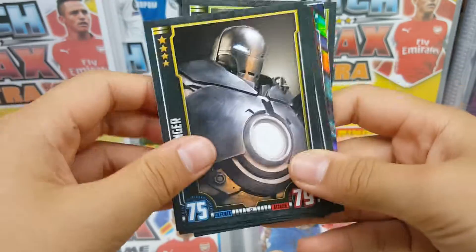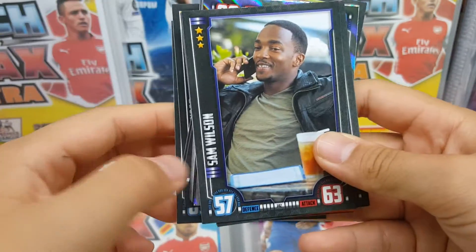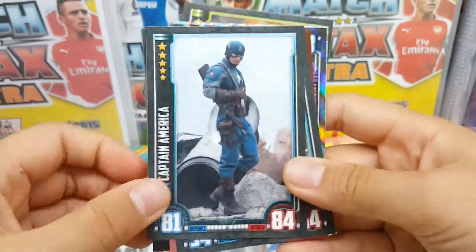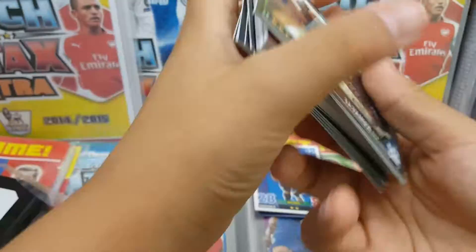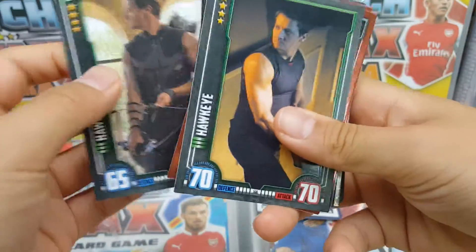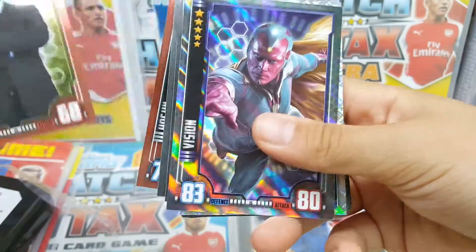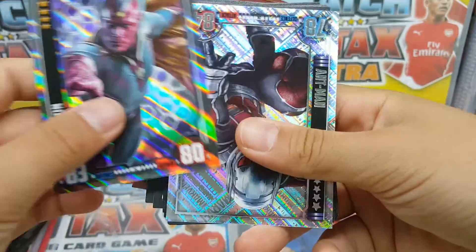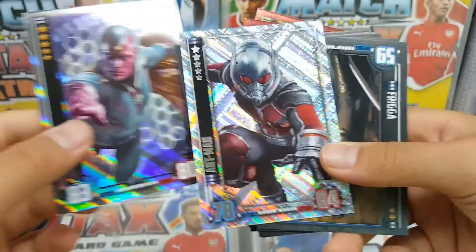We got Iron Monger, Sam Wilson — the Falcon — Captain America, Hawkeye, Hogan again, and then we got Vision. We got Ant-Man — what a good pull that is!